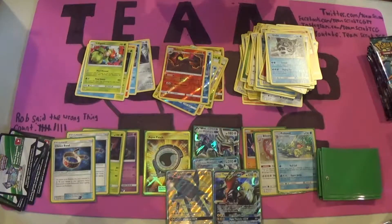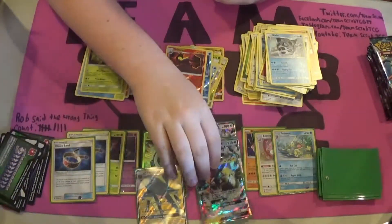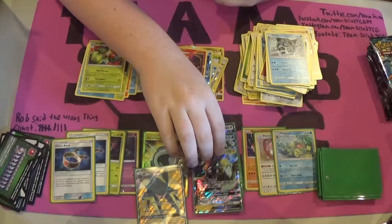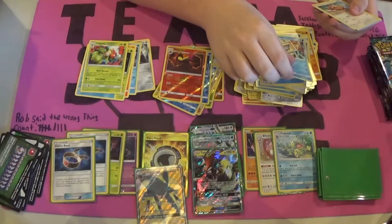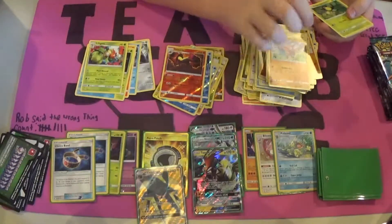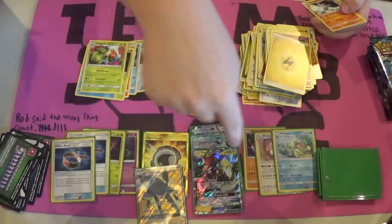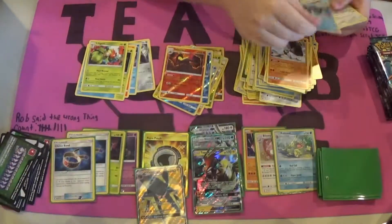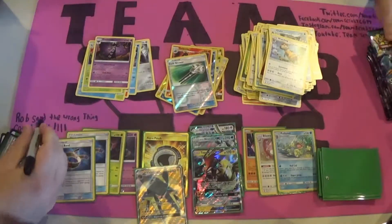That's our third regular GX out of the packs — makes up for the first Koko-less box. Make sure you go watch that video, it'll be in the description. Snorunt, Patrat, Gligar, Bellsprout, Cottonee, Electric Energy — going with that Koko we just pulled — Breloom, Glalie, Watchog, Reverse Wheel, Field Blower, and a Rare Gothitelle.